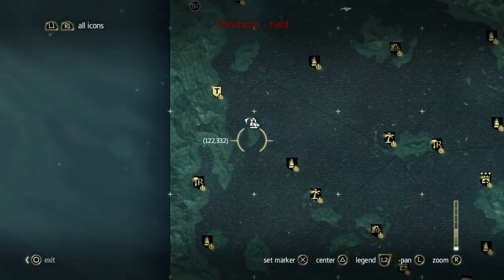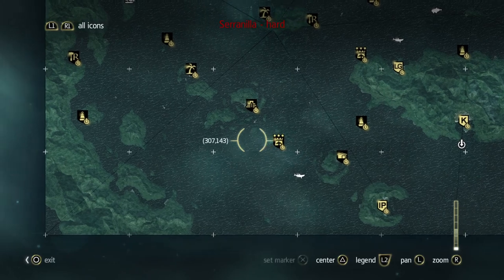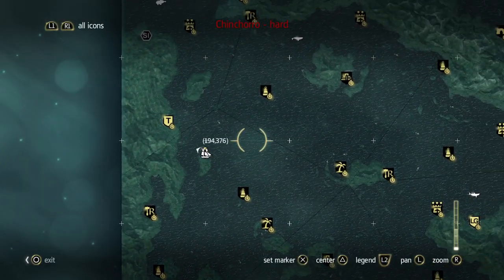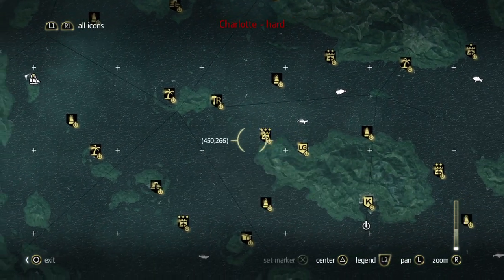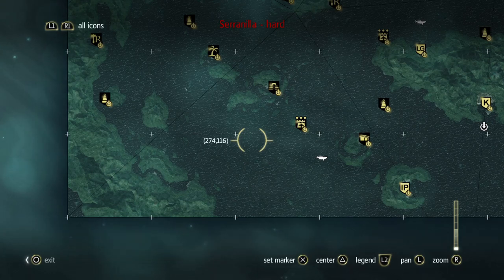Obtain the Chincharo fort and also the Serenilla fort. Yeah, those are third-level forts — those are not easy to get. You could go for Charlotte as well but that's also hard because that's the South Caribbean. You need four types of ships.